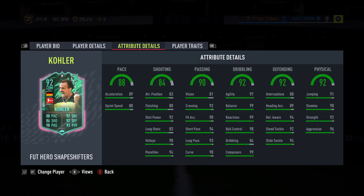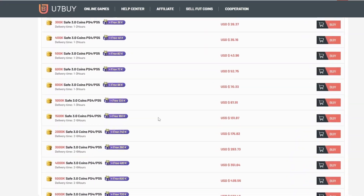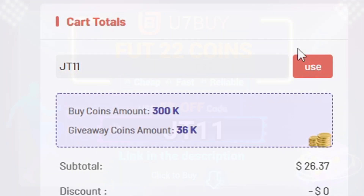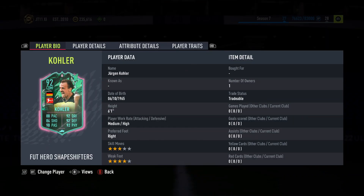What is going on guys, today we have got another Shapeshifters hero — Shapeshifters Cola, 92 CDM. If you're tired of coming up against teams that want to rip your hair out every single day, make sure you check u7buy.com for the most reliable and cheapest coins on the market, and at checkout make sure you hit JT11 for five percent off your order.